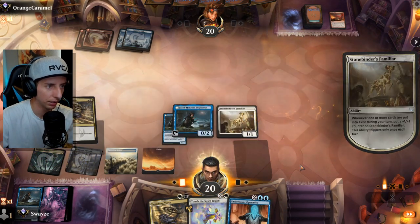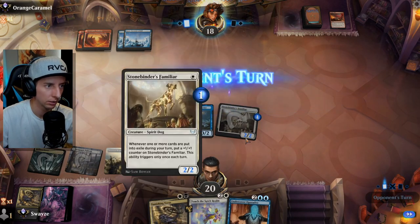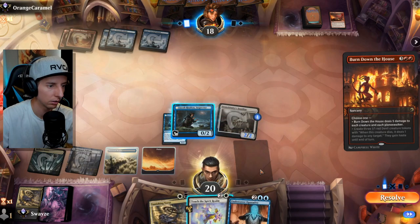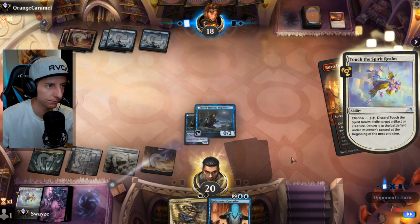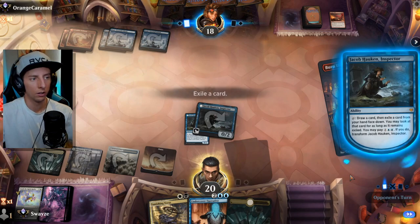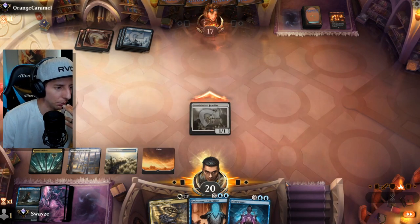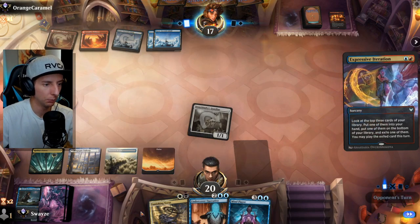We attack in with the Stonebinder Familiar for two, then plan to use Jacob on their turn. But they cast Burn Down the House. Jacob gets blown up, but we keep the Stonebinder Familiar. Down to two cards in hand — they reset us pretty hard there.